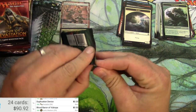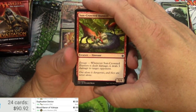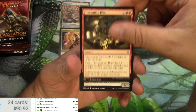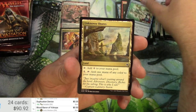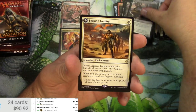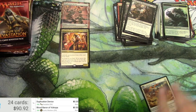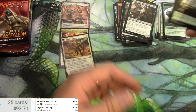Ixalan — Dinosaurs and Pirates. Dryads, Human Pirate, Run Aground, Unknown Shores, Lookout's Dispersal, Grim Captain's Call, Bishop of the Bloodstained, and a Legion's Landing. Legion's Landing enters the battlefield, create a 1/1, and then you can flip it — Transform to Adanto, the First Fort. We got to show that off too. Legion's Landing — a couple bucks. And a Dinosaur Token.